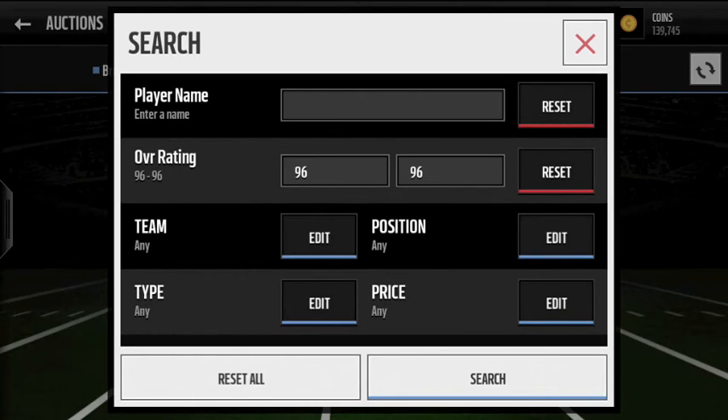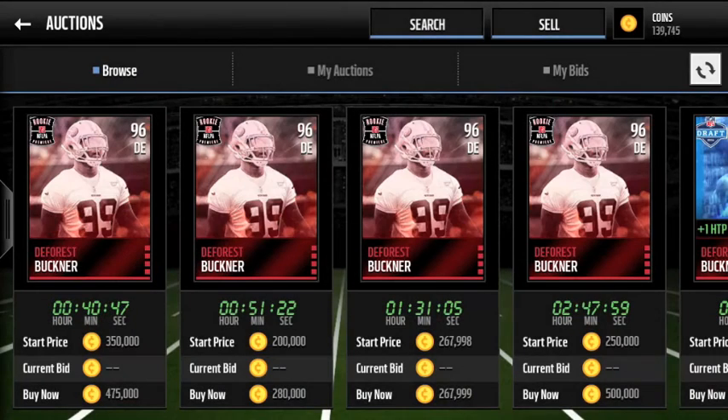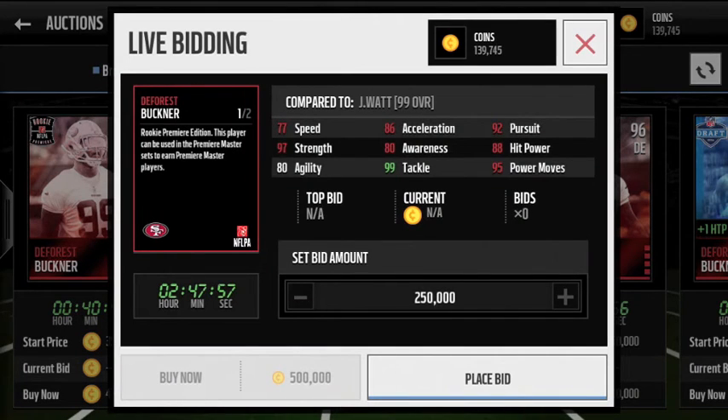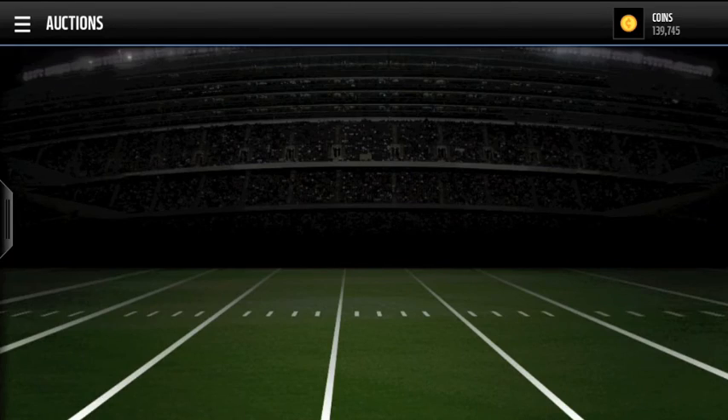The final notable one is DeForest Buckner from Oregon, drafted by the San Francisco 49ers. This guy was an absolute monster. Comparing him to 99 JJ Watt — obviously won't have the nicest stats — but looking like a really nice card compared to his other card. Those are the most notable ones at 96 overall. There are obviously a bunch of others: Hargraves at 93, Tunsil at 92, Corey Coleman at 91, Derrick Henry at 90, Paxton Lynch at 90. The overalls range from 90 to 96 overall.